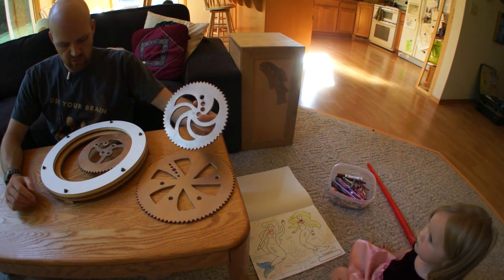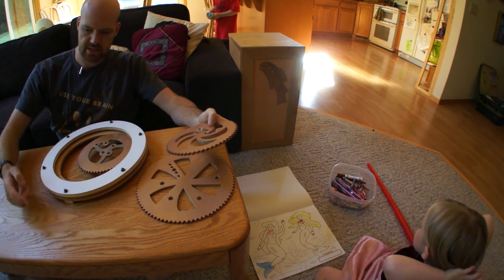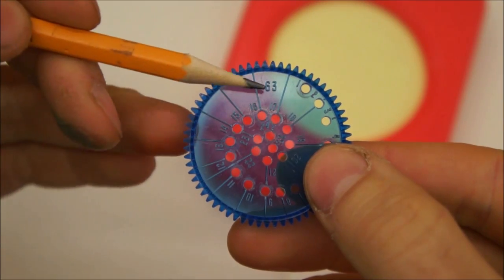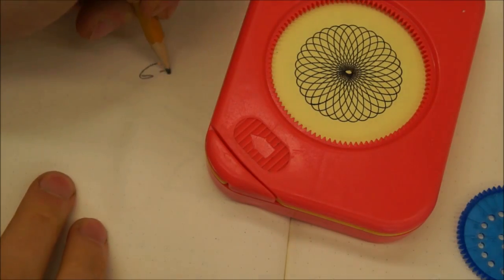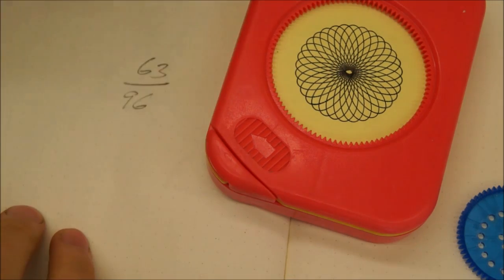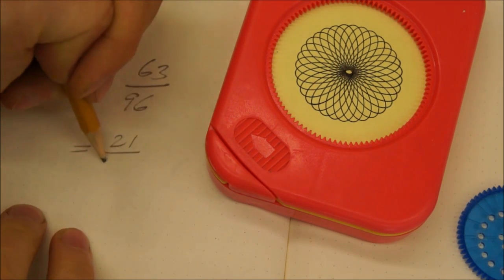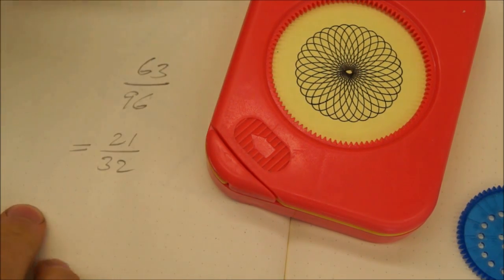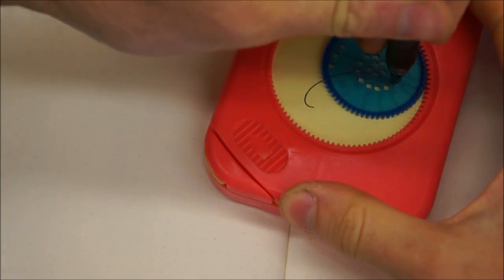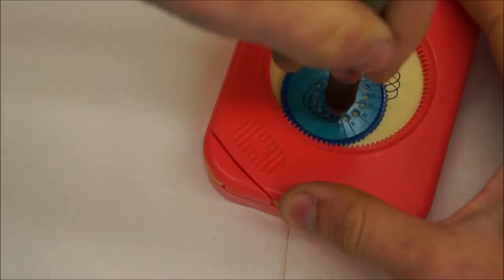The number of teeth they have is sort of important. So if the ring gear has 96 teeth and the gear inside has 63 teeth, for example, then that reduces down to 21 over 30. And so it's going to take 32 times around the circle before it repeats. So the design would have 32 little petals on it, which is too many for a pancake.